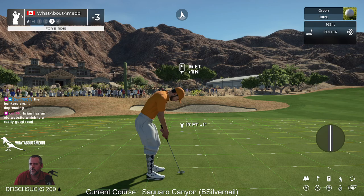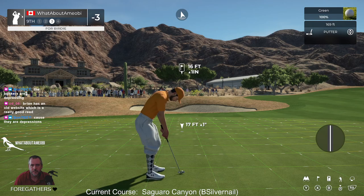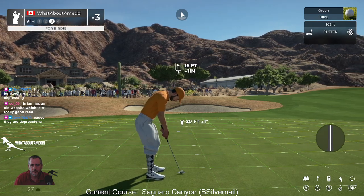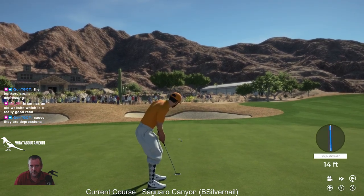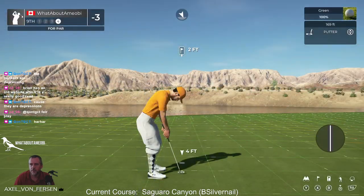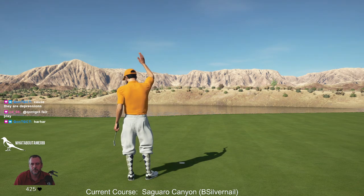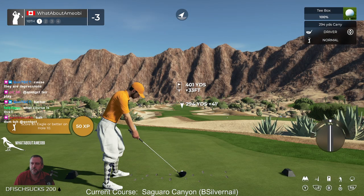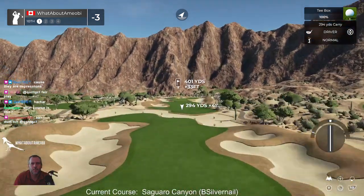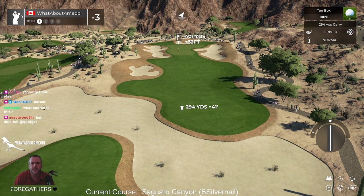Brian is from an old website — oh wow, cool. Depressing. They're just very... How long is this place anyways? The course is called Saguaro Canyon. A guy designed this originally in 1993 for the original Jack Nicklaus Signature Edition game, and he created it for this game. Which is pretty neat.